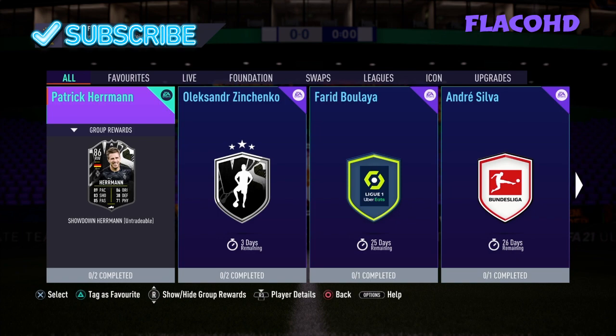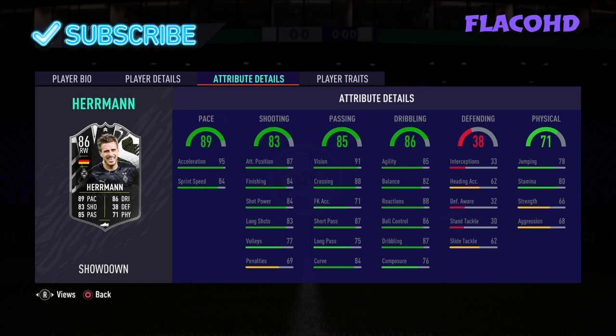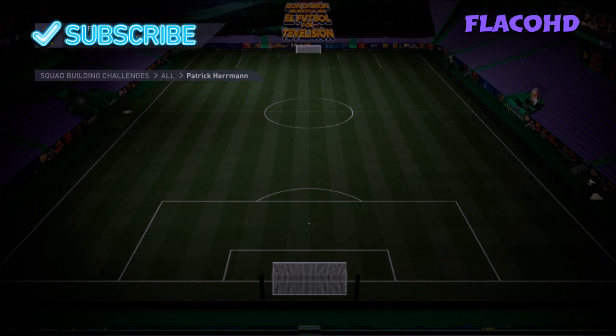Welcome back to my channel. Today I'm going to show you guys how to do the Patrick Hermann Showdown SBC. It is two teams. He has four star skills, three star weak foot, looks pretty good across the board. If they draw he goes up to an 87, and if they win he goes up to an 88.